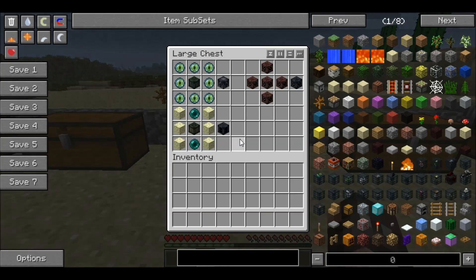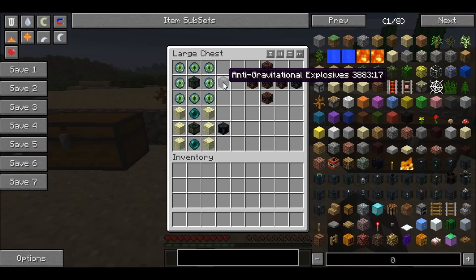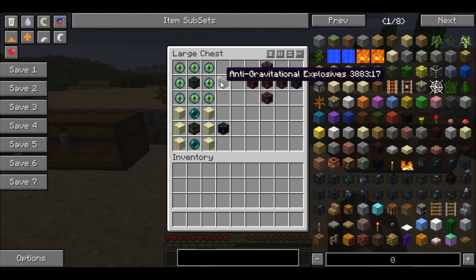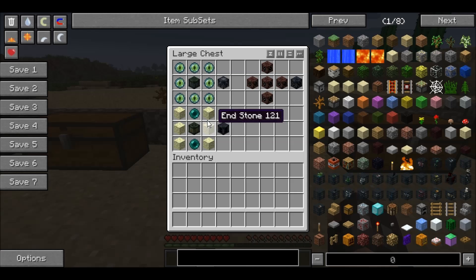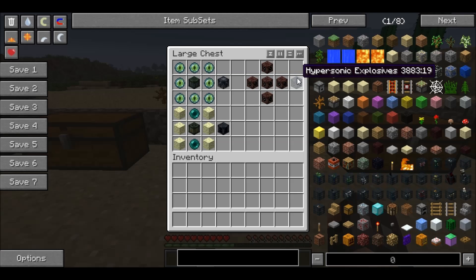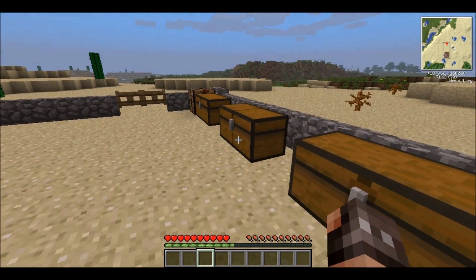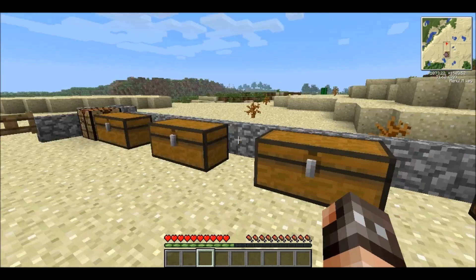This third chest has some of the most interesting explosives. We start with the anti-gravitational explosive: eight eyes of ender surrounding a repulsive explosive gives you a single anti-gravitational explosive. Moving down, we have the ender explosive. For this recipe you will need two ender pearls on top and below an attractive explosive with end stone either side of it. Finally, moving on to the hypersonic explosive — to make this you literally just need a full cross of sonic explosives, as we made in the first chest. That covers the lighter explosives, including the nuclear explosive which is very powerful.